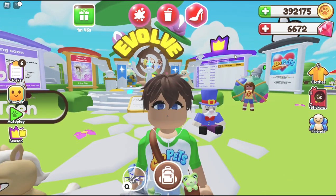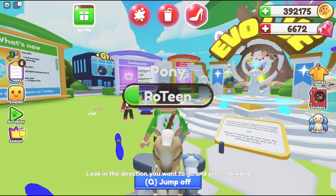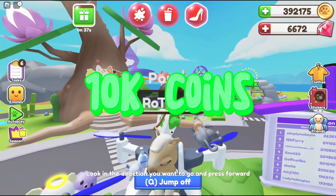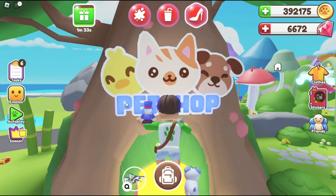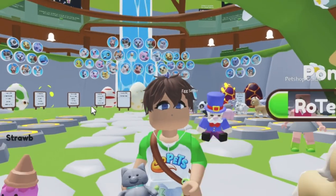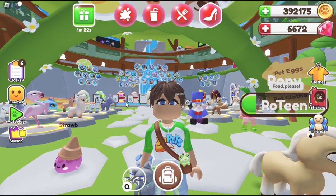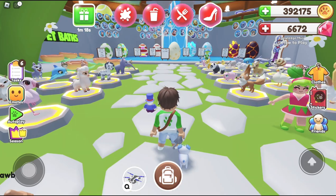Let's get started. The first method I really recommend when playing the game: let's say you have about 10,000 coins. When a brand new update comes into the game, I really recommend you guys only buy 2 eggs. You're probably asking me, why only 2 eggs? I want to get the new pack! But seriously, if you guys really want to save, you've got to do this method.